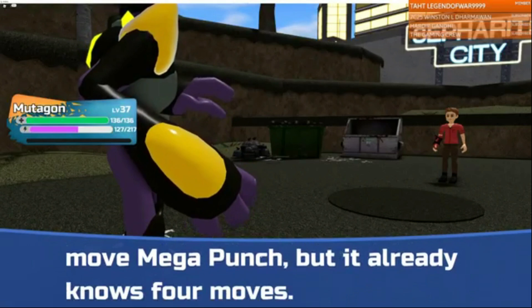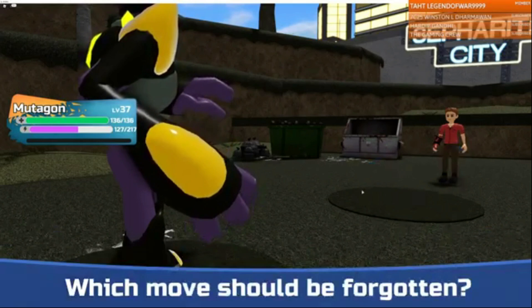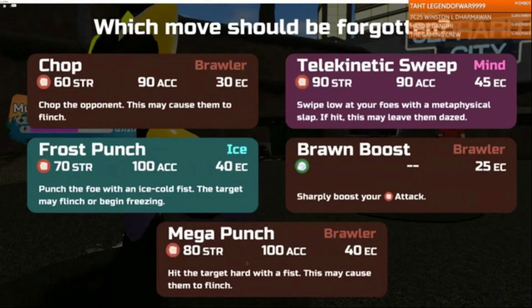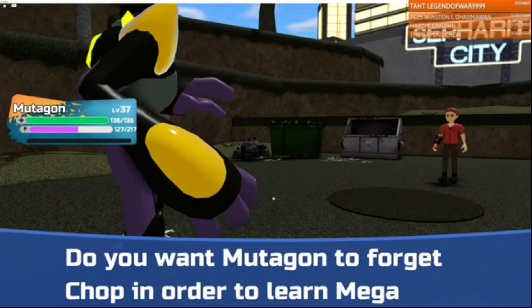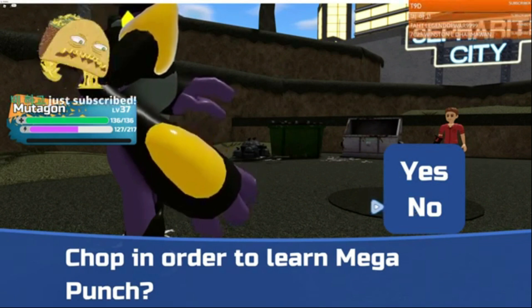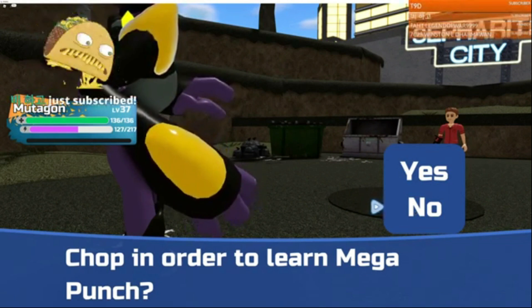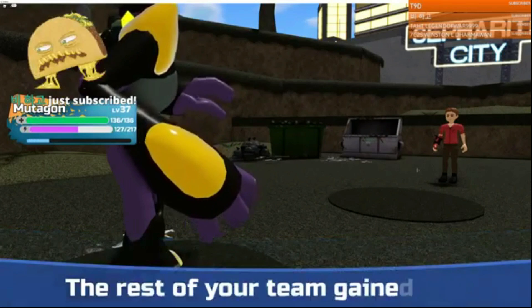When it hits level 37, it's going to get a new move: Mega Punch. I've got mine up to level 40 and it doesn't do anything else after that. You usually catch it at level 35, so it's already pretty powerful. But Mega Punch is a lot stronger than Chop, so I would recommend forget Chop and learn Mega Punch. This is going to do a lot more damage against the other Lumions in battle than pretty much what you had to start.